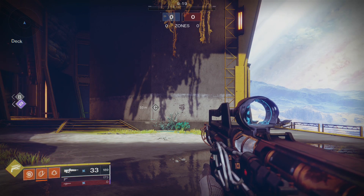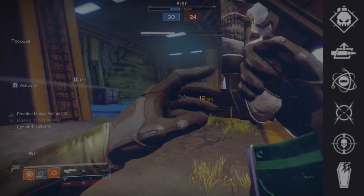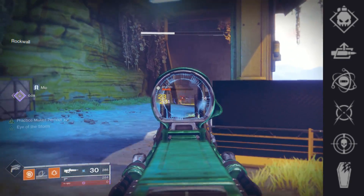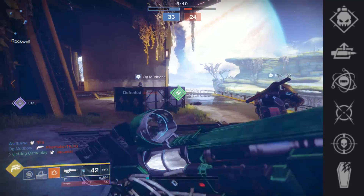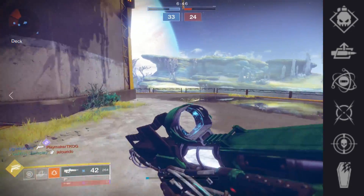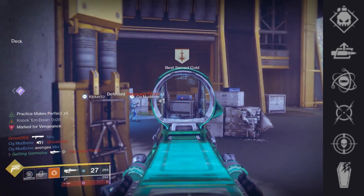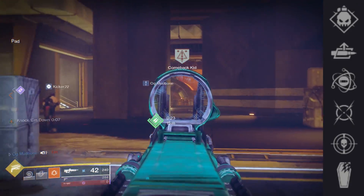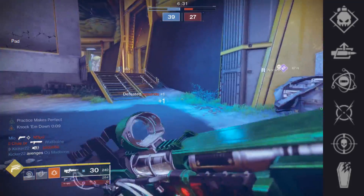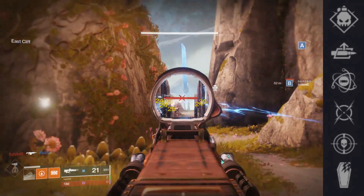Moving on to the perks. The first node has Demolitionist — great for a grenade build, kills regenerate grenade energy, and throwing the grenade refreshes your mag. It's top tier. Autoloading Holster has use, not too beneficial, more of a PVE perk but there are better options. Genesis — breaking enemy shields reloads the magazine from reserves; as an energy weapon, each hit regenerates ammo from reserves when matching an arc shield. Moving Target grants a passive plus 5 to aim assist and increased strafe speed — great PVP perk. Threat Detector increases reload, stability, and handling when enemies are near — great PVE perk, but there are better options with combos. Grave Robber — melee kills refresh the magazine from reserves.